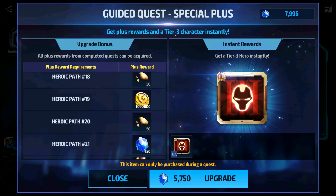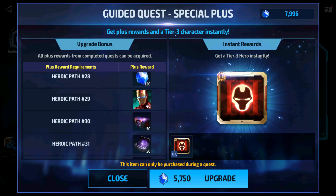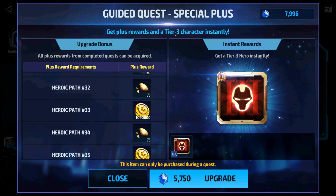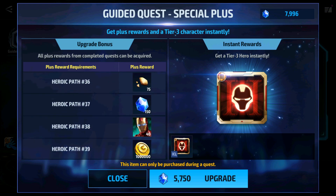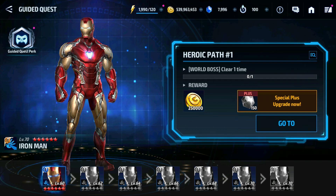You will get 1500 crystals back if you purchase this pack and complete the Tier 3 guided quest, so the effective cost would be 4250 crystals plus a bonus Tier 3 selector. However, I will not suggest this for free-to-play players. Those are my suggestions for the Tier 3 selector and Tier 3 guided quest — see you in the next video, and thanks for watching.